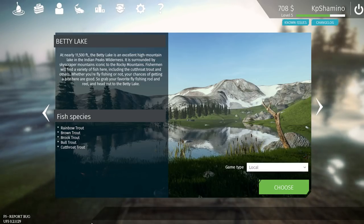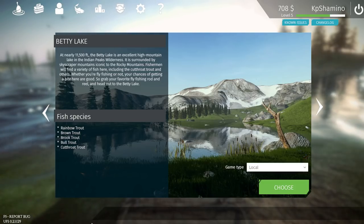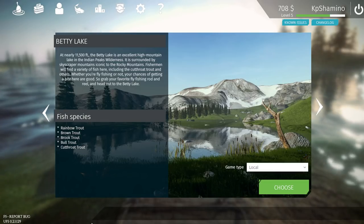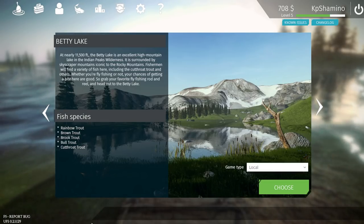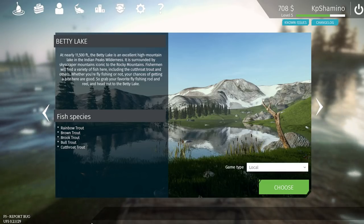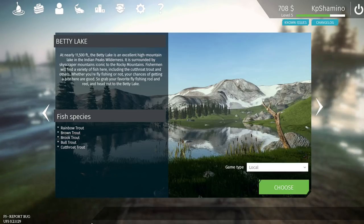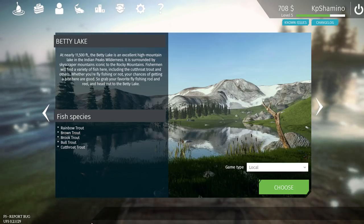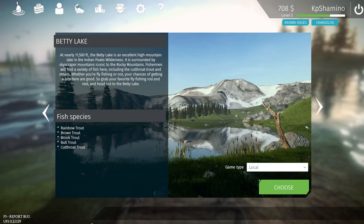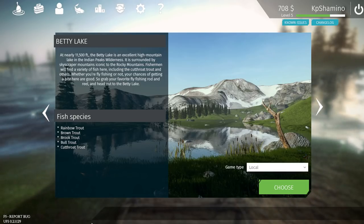Hello guys, KPShamino here with my second part for Ultimate Fishing Simulator. I've been playing for about 10 hours on Betty Lake, which is the first lake, and I'm now level 5 with 708 dollars. What I notice in the game is that the fish don't move much — it's a little bit like Fishing Planet, where specific spots hold specific species. The rainbow trout is very good in this area.